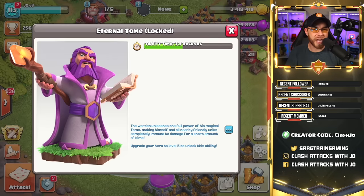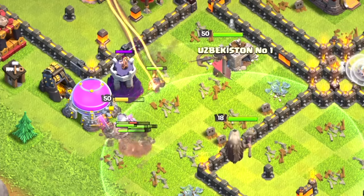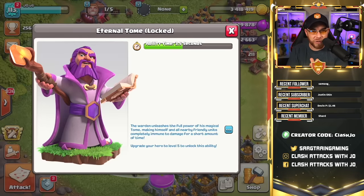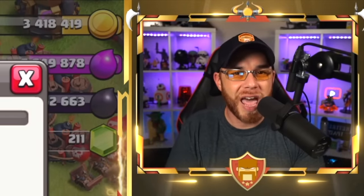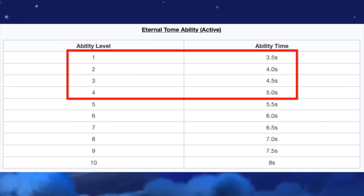The next ability for the Grand Warden is currently locked until level five: the Eternal Tome ability. This is the ability that makes your troops invincible as long as they are inside that ring with the Grand Warden for a select period of time. The first ability unlock at level five provides an ability time of 3.5 seconds, meaning those troops will be invincible for exactly 3.5 seconds. This increases every five levels — level 5, 10, 15, and 20 for Town Hall 11.